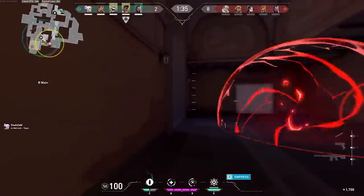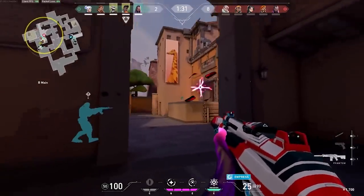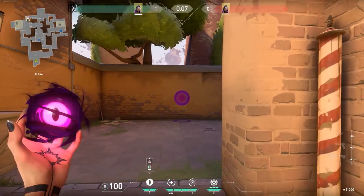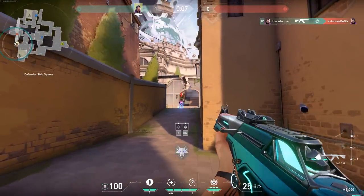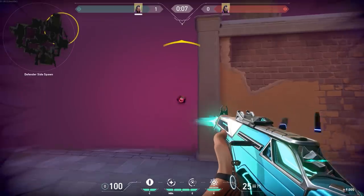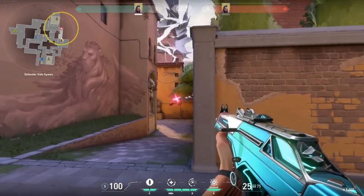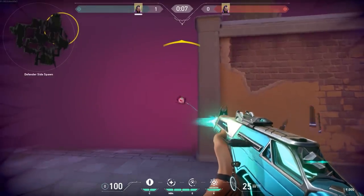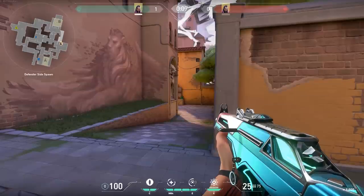Where should you be placing the eye when you go to blind and peek opponents? There are two methods. The first involves throwing the eye slightly higher than your head and away from where you'll be peeking. The idea is that to destroy the eye, the opponent will have to aim far away from where you'll be peeking. Once the eye is destroyed, they will have to swing both horizontally and vertically to try and shoot you, giving you a high chance to win the aim battle.